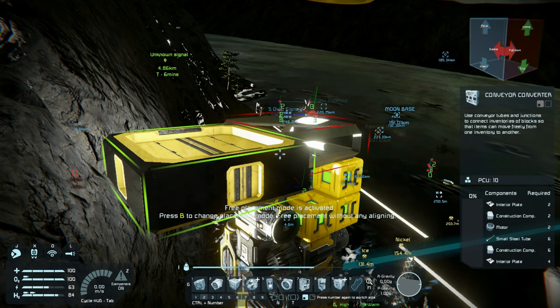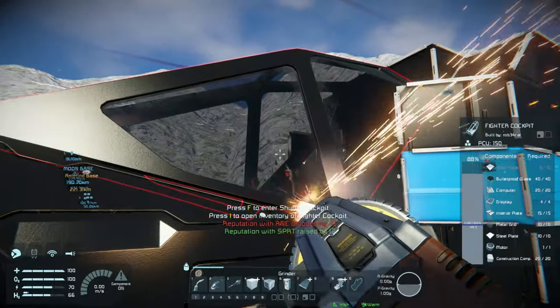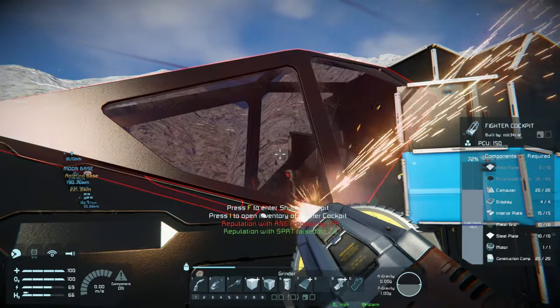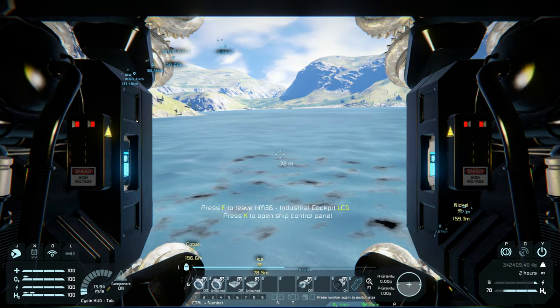To do that we need some cobalt for more metal grids. We got enough metal grids off the small ship we ground down to get going, but we need more. Fortunately, while searching the planet for some civilian bases, we found some cobalt — but it's very deep under the surface, which gave me an idea.